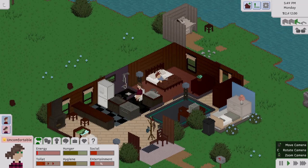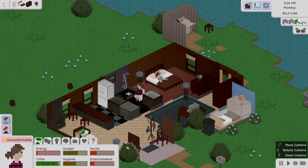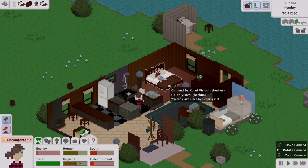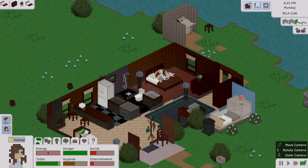Her social and other needs are really low — his are pretty low too but hers are nearly all red. We'll let her go to sleep. She wanted to eat more than she wanted to sleep. All right, they're both currently in bed. Next part: we're going to work on them having a baby, or adopting — but we'll try for a baby first. We want them to have a couple of kids, so eventually we'll move into a bigger house.